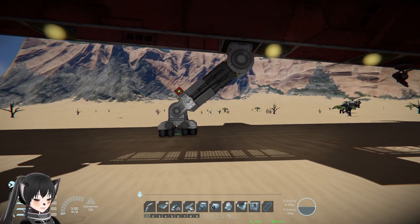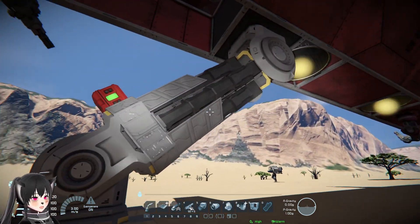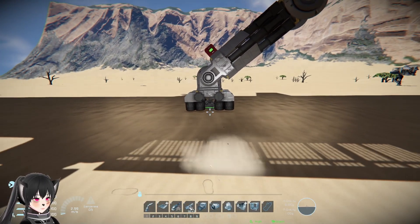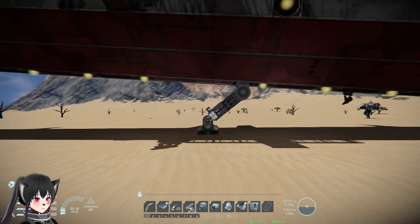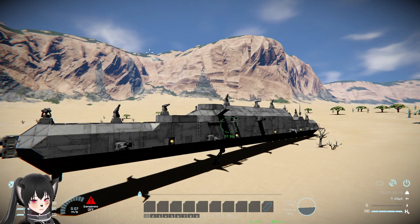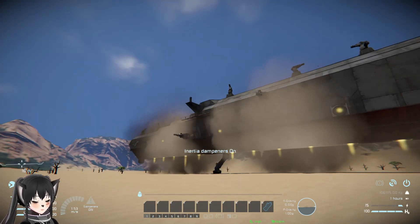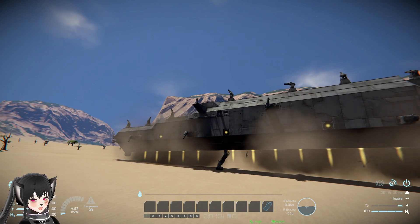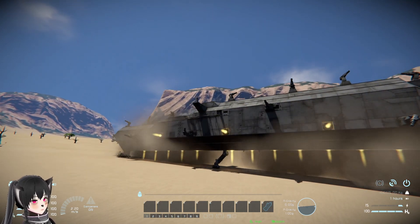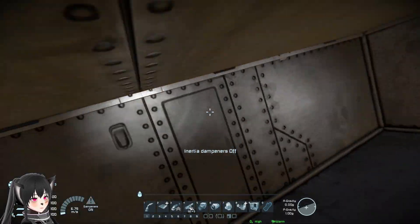I'm also guessing the wheels are to protect the whole landing gear assembly because wheels are pretty strong when put that way. I'm going to try moving the ship around and see what happens. That's actually quite strong - you can see the gear there holding the ship down. That's pretty crazy.